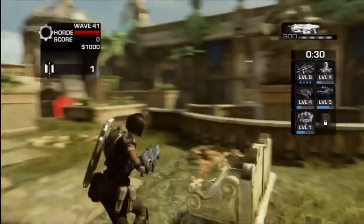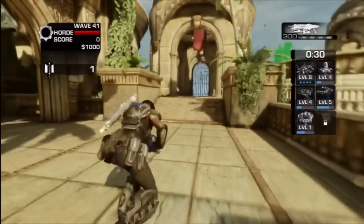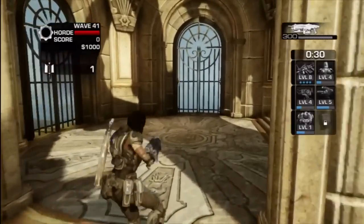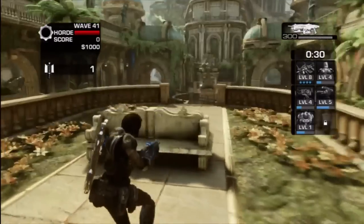First thing you want to do is look for the Silverback on the map. On Azure, this is where you want to post up — it's two sets of stairs that funnel right into this archway right here. There are two of them, one on each side, and of course this open area right here.